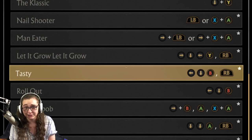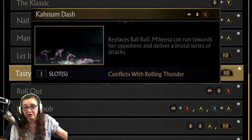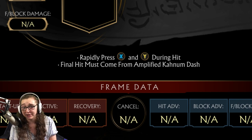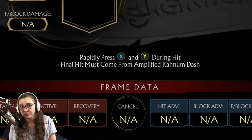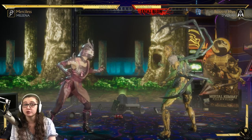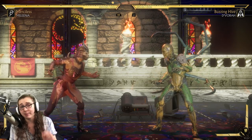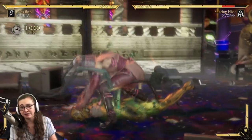Next up we have the Tasty Brutality. This is going to require the Kanum Dash ability, so please have that good to go. Simply finish your opponent with that Amplified Kanum Dash, and while that's happening, you're going to want to mash either X and Y, or square and triangle as rapidly as you can. That basic Kanum Dash is going to be back, down, B — or back, down, circle. For the Amplified version, just as Mileena slides out on the other side of the opponent, make sure to tap R1 or right button.